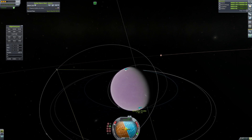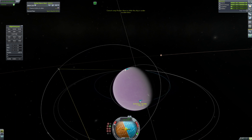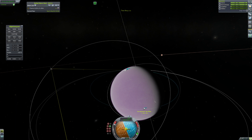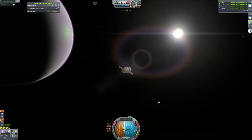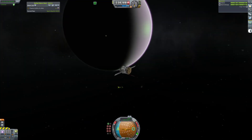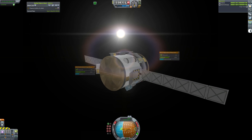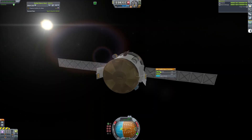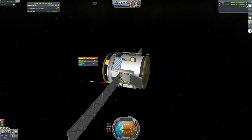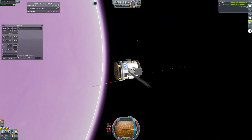I find the perfect altitude — totally first time. I definitely didn't spend an hour tweaking around with this. Of course I did. I spent a while trying to find the perfect altitude, and it's surprisingly difficult, because stuff burns up or runs out of power. With remote tech, you have to kind of pre-plan a bunch of things. You can see I'm already deploying the parachute, so they'll open at the right time.